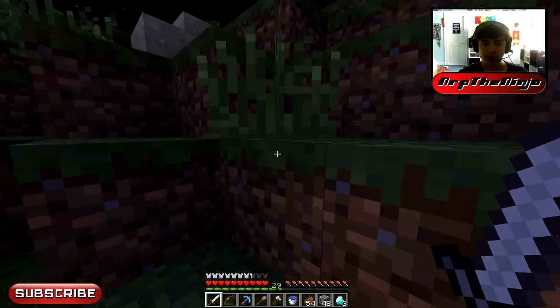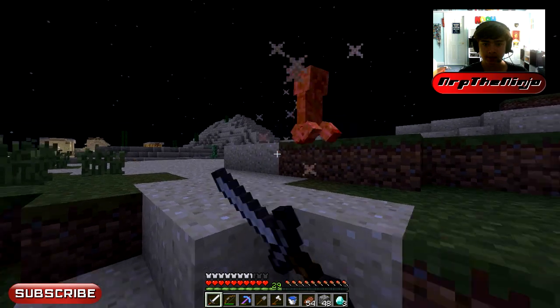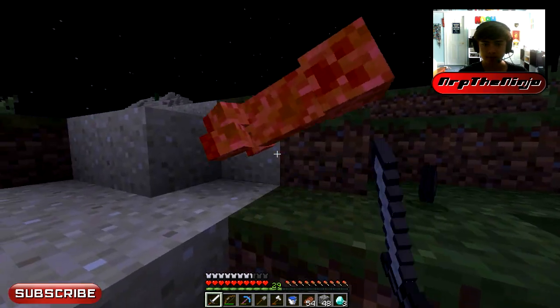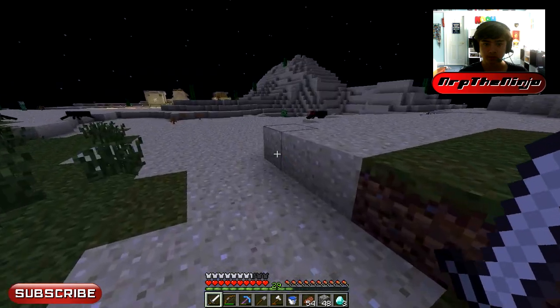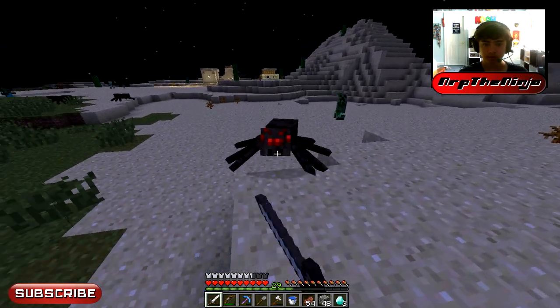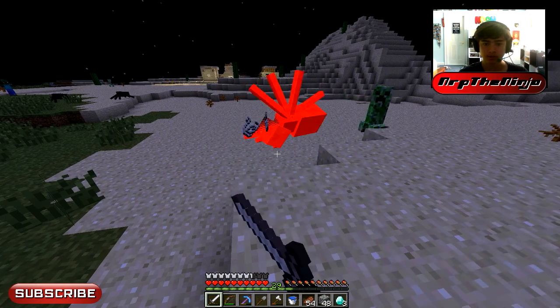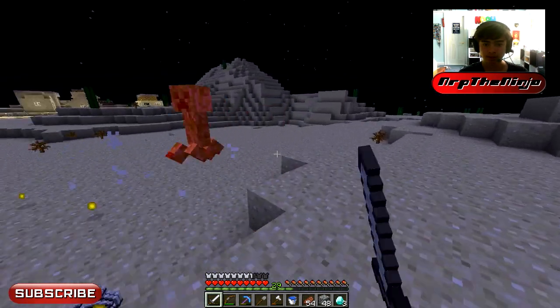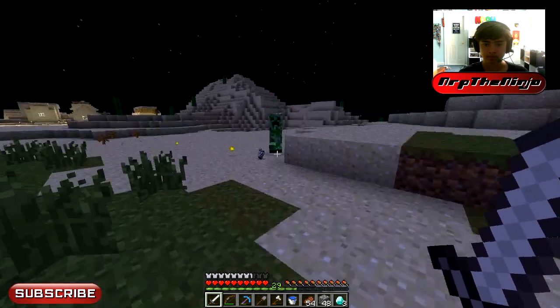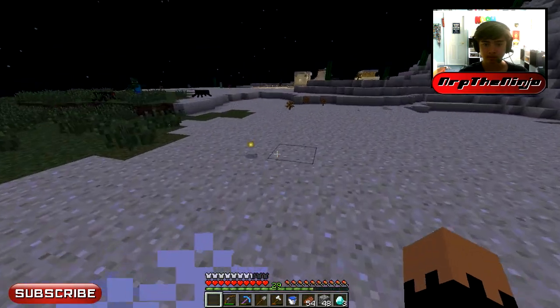We're so close — so if we die here, that'd be sad. See, that was close, but we killed him. Spider, come here. The trick with a spider so you don't get hit is you don't go at them — they go at you. There goes our sword.